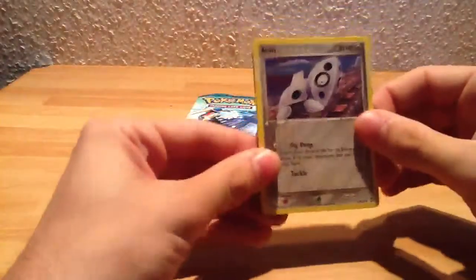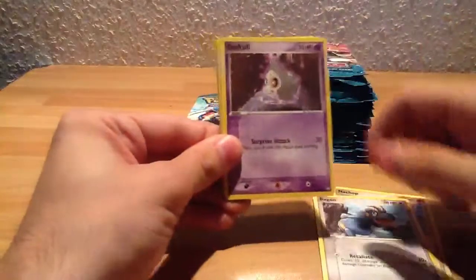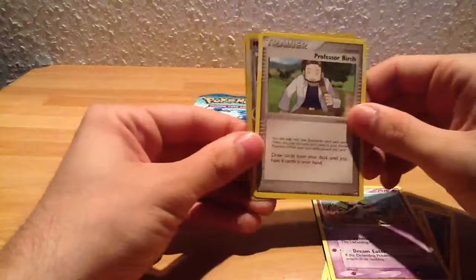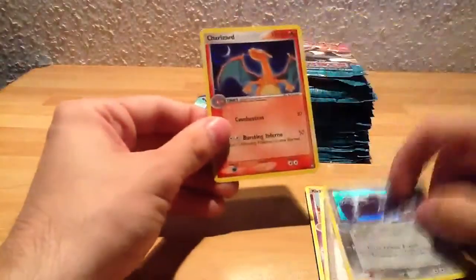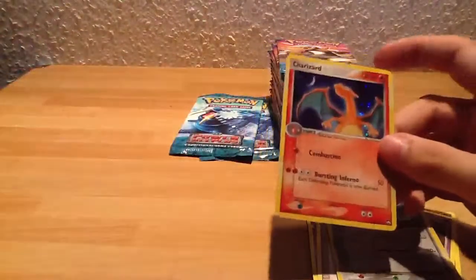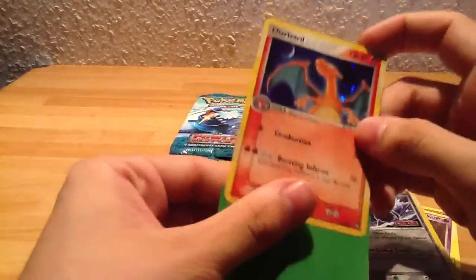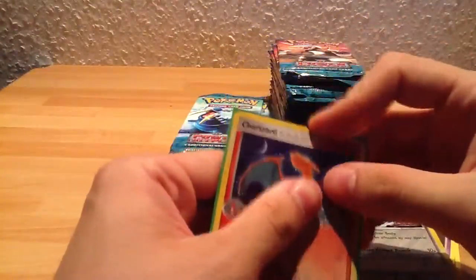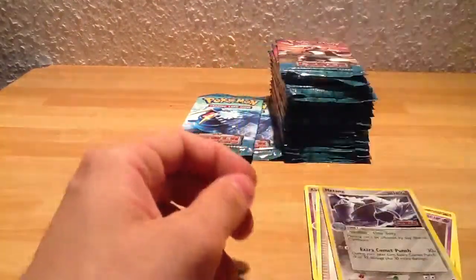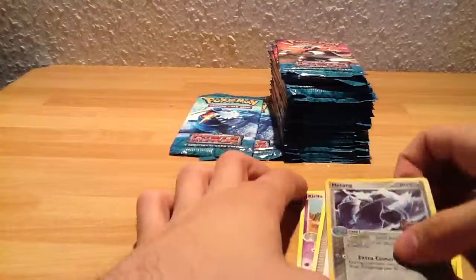Aeron, Machoke, Bagon, Duskull, Chincho, Camerupt, Professor Birch, Matang. Oh yeah baby, that's what I wanted — Charizard Holo! Really nice. Really, really, really nice. Really cool.